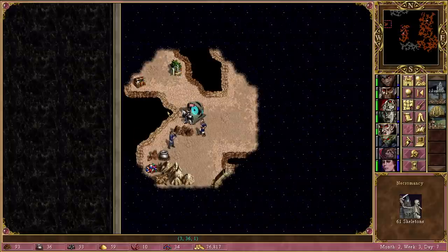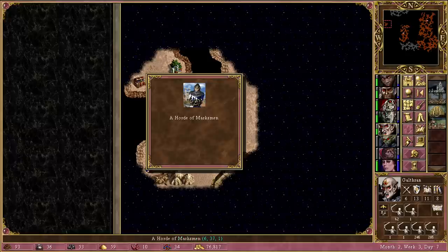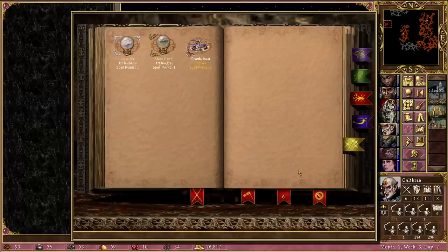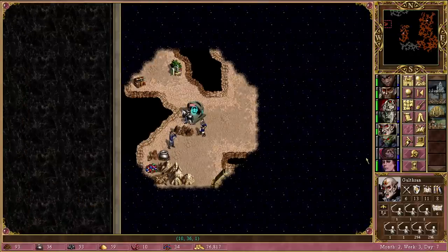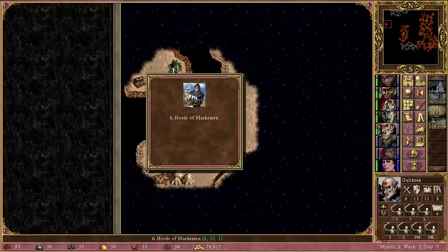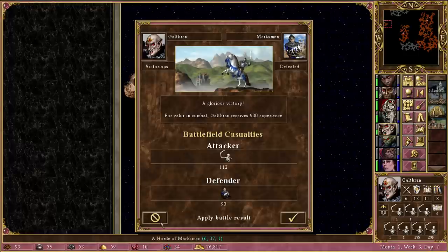Going through the zone, it seems kind of empty to the east and south, but there is an unclaimed treasure chest which is a good sign. Then there's a Horde of Marksmen — that's not a good fight, and only 6 spell points. No sign of a well. Almost tempted to go back. We do have enough for one haste, so we can rush across. We probably have to take these on — they don't run off. 112 losses expected — this could be pretty rough.